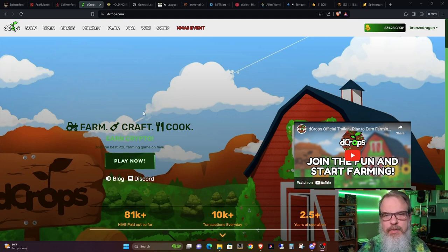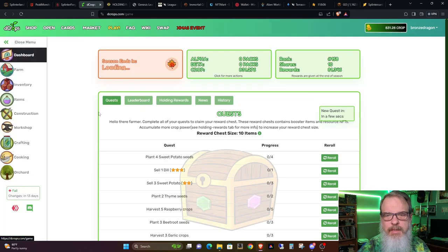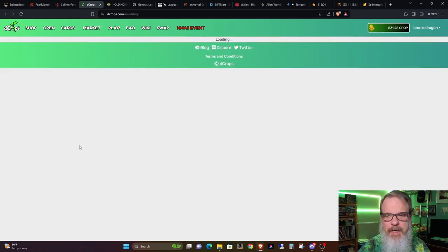I did buy those trees and I did harvest them. Let's go ahead and go into play, and you can see my inventory. What I've been doing is I've been gradually buying seeds. There's been a few packs here and there that I've opened up, thanks to the people that donated them to me, and I've bought a few. Between those packs and specific seeds I've bought on the market — generally rare and common seeds — I've been trying to build up my rare and common seed collection.